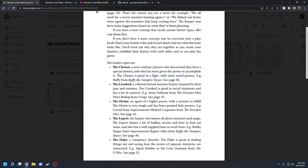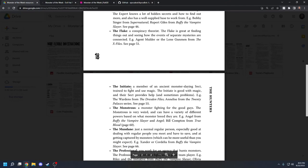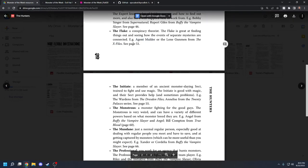The Expert is a hunter who knows all about monsters and magic — they have hidden secrets, know how to find out more, and have a base to work from. The Flake is a conspiracy theorist, like Agent Mulder in the X-Files — good at finding things out and seeing how things connect, especially across separate mysteries. The Flake is a pretty cool person to have on your team for a long-running campaign. The Initiate is someone in an ancient sect — good with magic, and their sect will sometimes provide help and sometimes problems. The Monstrous is a monster of some kind — high weird stats and a variety of strange powers, like an angel or a werewolf.